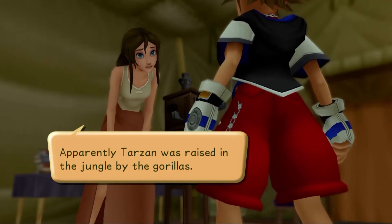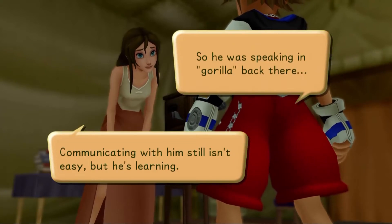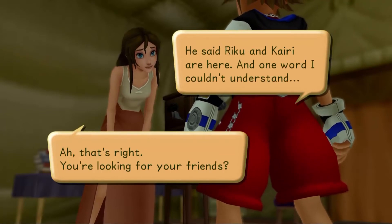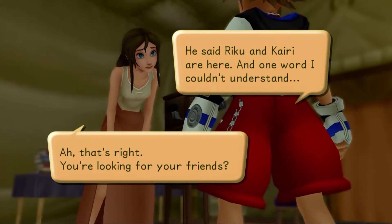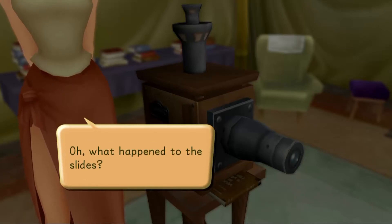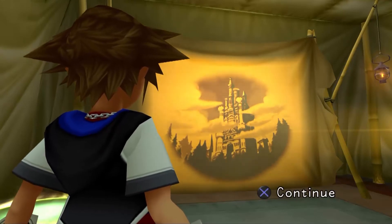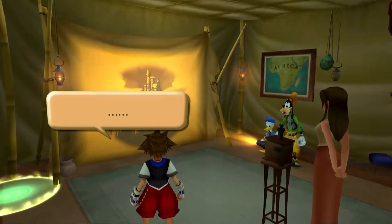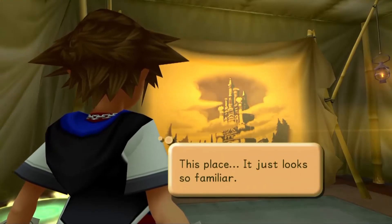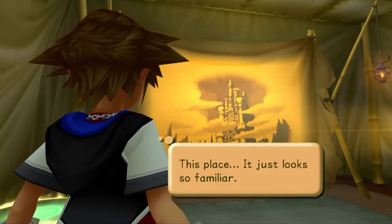Apparently Tarzan was raised in the jungle by the gorillas. Communicating with him still isn't easy but he's learning. They were speaking Gorilla back there. That's right, you're looking for your friends. He said Riku and Kairi are here and one word I couldn't understand. Why don't you try this? Show Tarzan some slides and see if any of them match the word. This place just looks so familiar — it's almost like a second heart inside of me is resonating with this place.